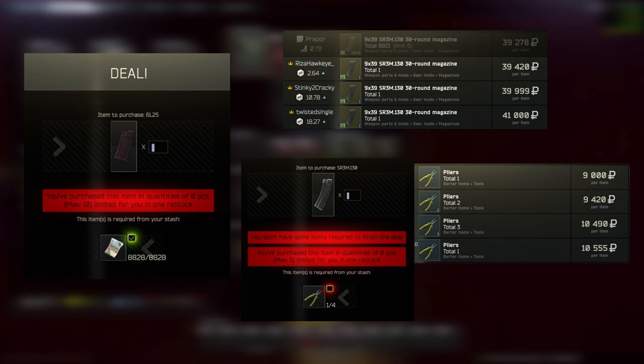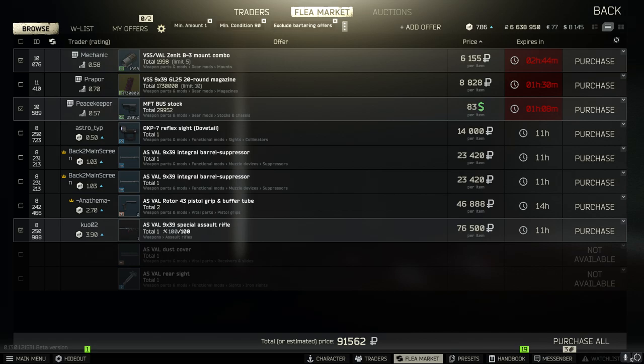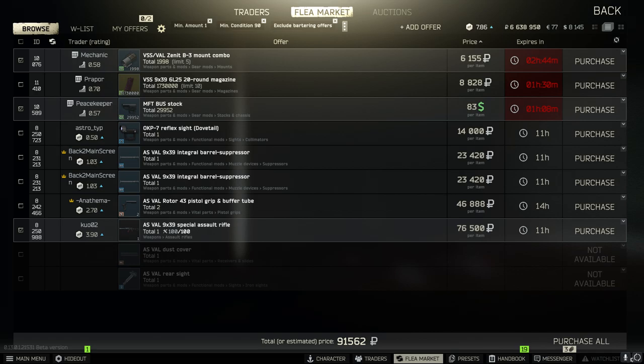Unfortunately, you have to be really careful fighting squads as you only have 20 rounders, unless you want to pay 40k for a single mag — the barter is also around the same price. Here's the build; it's around 110k depending on what the price of a VAL is at any given moment. We're not buying the rotor off the flea — we have the milk barter unlocked and milk is usually around 20k rubles.